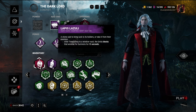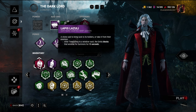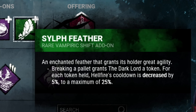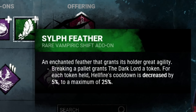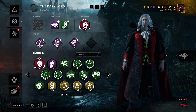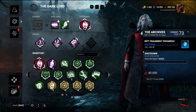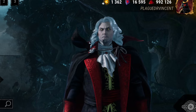This is when I'm in bat form, because Dracula gets three powers — he has hellfire, and he can shapeshift to a bat and a wolf. Breaking a pallet grants the Dark Lord a token; for each token held, hellfire cooldown is decreased by 5%, up to 25%. We're gonna be dealing with pallets and bringing a mori because I love his sexy mori. Let's get into a match and go for Adapt Dracula.